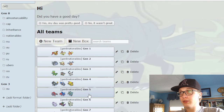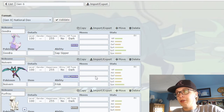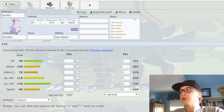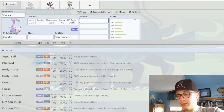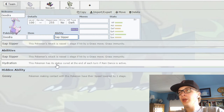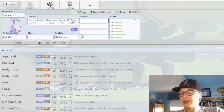Now moving on to Generation 6. Generation 6 was another one that was kind of hard to pull from. So Goodra is one that obviously has fantastic bulk — specially defensive, you cannot kill this thing — which is even more of a shame that it doesn't have instant recovery. It also has a decent special movepool to abuse off its 110 Special Attack: it gets Draco, Sludge Bomb, and I've seen mixed sets with Earthquake and Power Whip. So it can do a lot, especially with its solid abilities. The only recovery option would be a really gimmicky Rest-Hydration set, but that's honestly too gimmicky. If it just got Recover or something, this mon could have been a demon.